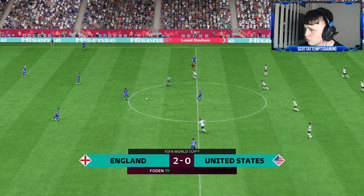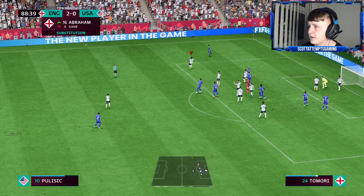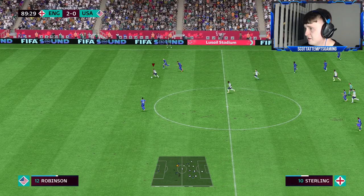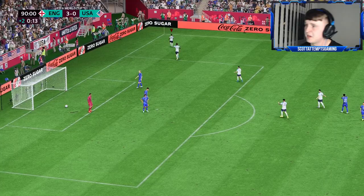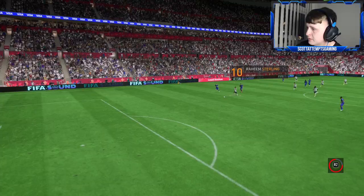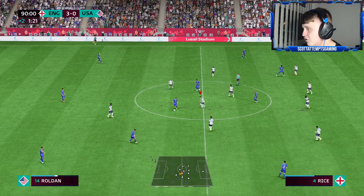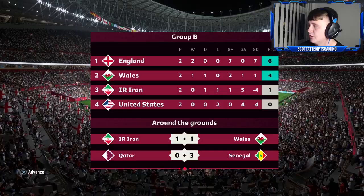Substitutions: Sancho and Bellingham come on. Foden's goal should seal it. America send their goalkeeper forward and we get a counter-attack. There's a defensive mistake from America — Sterling is in and finishes with an outside-of-the-foot shot across the keeper, right into the top corner. 3-0 to England! We're going through to the round of 16. Seven-goal difference from our first two games — we'll take that every day of the week. 3-0 full-time, another superb performance.